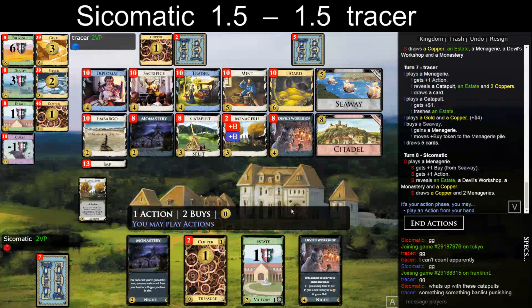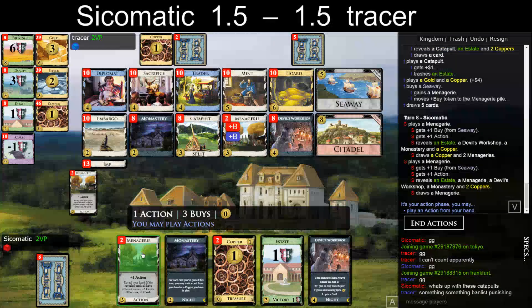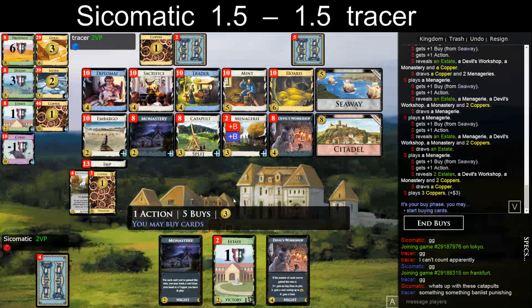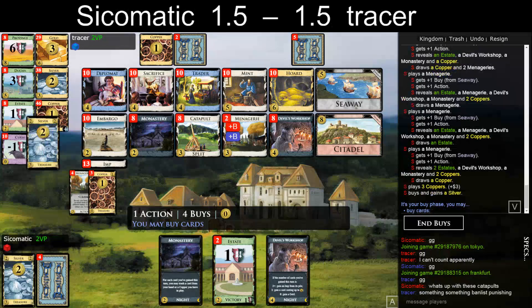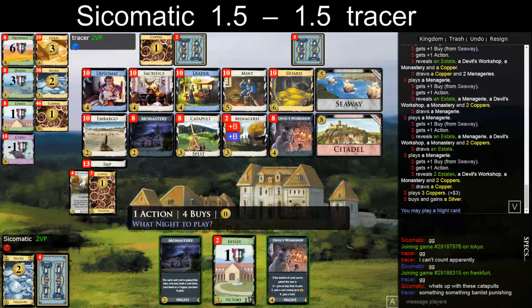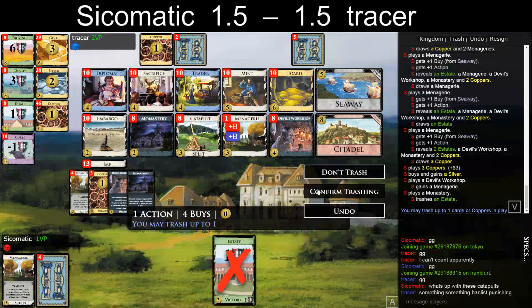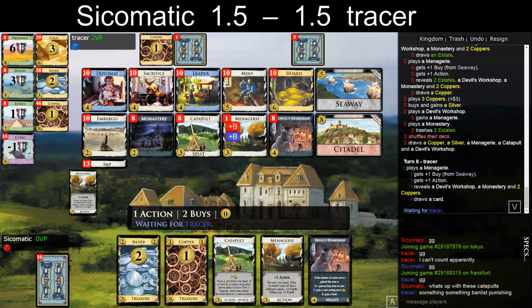I get another activation here. Silver — second Silver is kind of bad for the Menagerie, but you need some economy at some point. So let's take a Silver and a Menagerie probably. I could take an imp by buying a Copper, but that doesn't sound right.